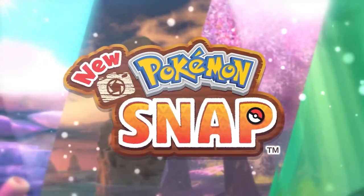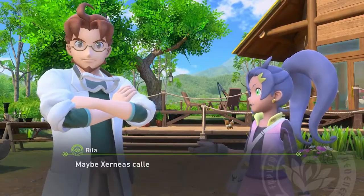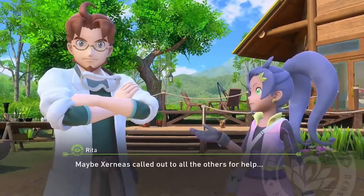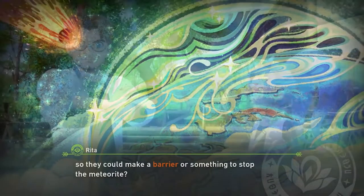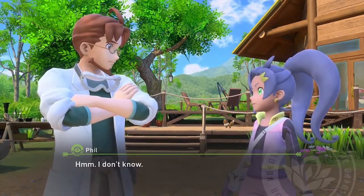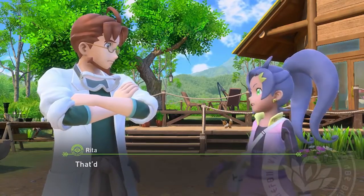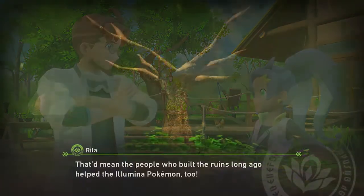By now, the hype for New Pokemon Snap has completely faded, but that does not mean that we should give up on making new discoveries within the game. In New Pokemon Snap's final chapter — full spoilers ahead — we learn there was a meteor that would hit the Lentil region about 2,000 years ago. Xerneas and the other Illumina Pokemon created a barrier around the region to protect it. The characters then start formulating questions, such as who built the Ruins of Remembrance and for what purpose. We know there were ancient humans who worked alongside these Pokemon, but how exactly did they work together?